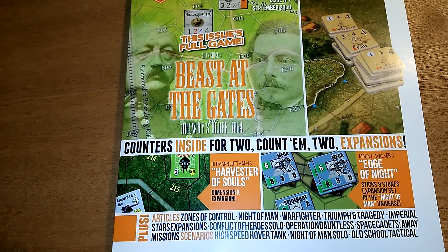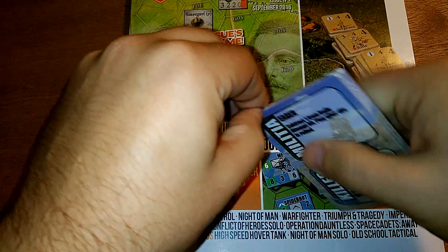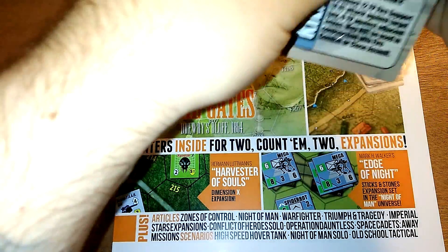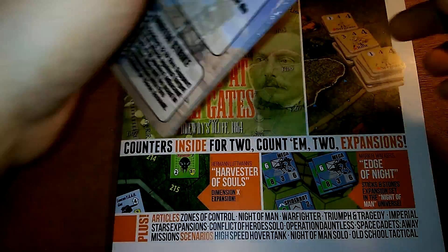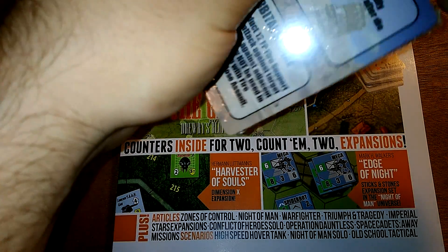Here are the components that come with the two games. First, there are the Edge of Night cards — I should have opened those prior to this. This is the game that comes with it: Edge of Night. Mark Walker put out a Sticks and Stones game.